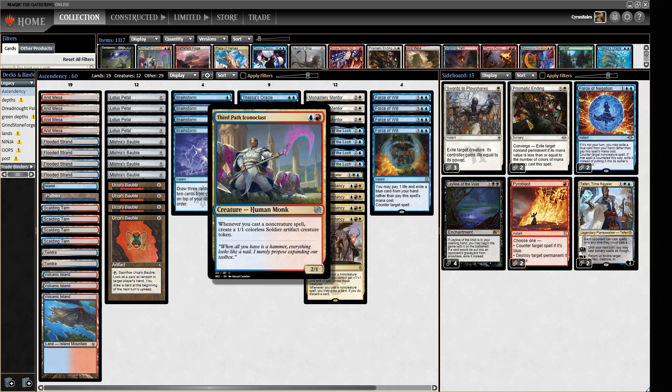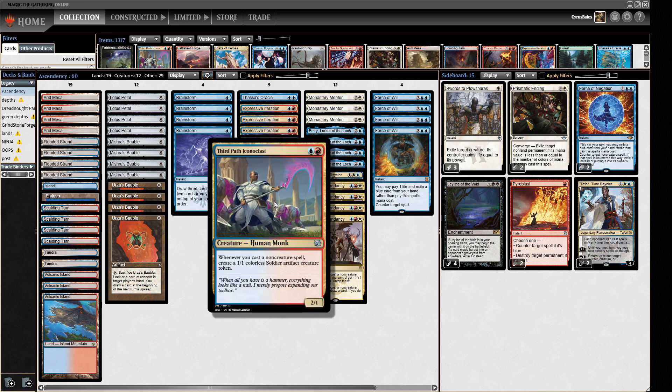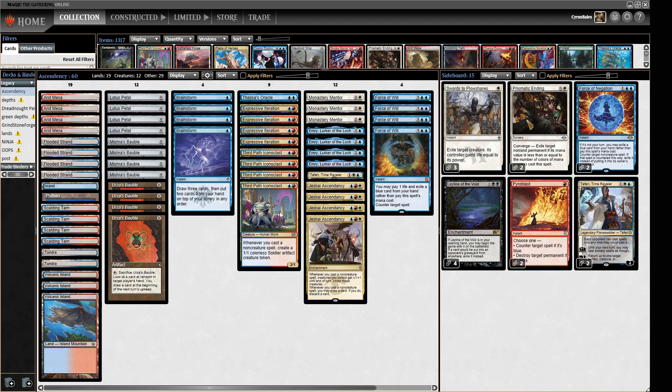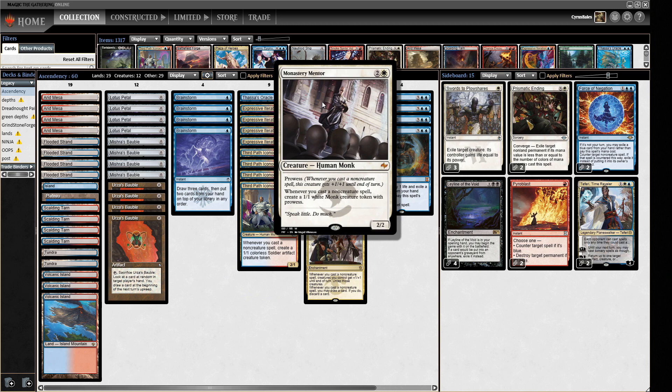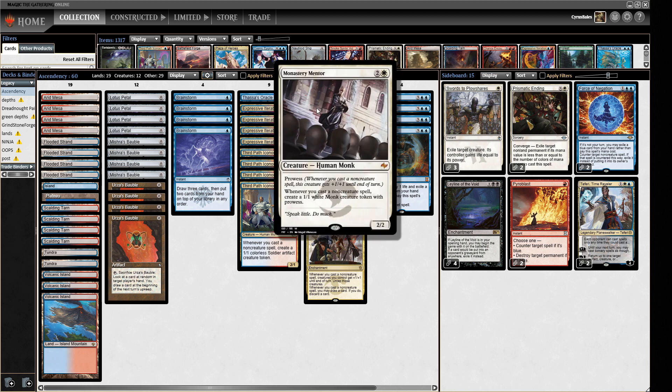However, that's not the only plan. We have Third Path Iconoclast — a two-mana 2/1 that creates a 1/1 colourless soldier artifact token whenever you cast a non-creature spell. So every time you do the loop with Jeskai Ascendancy, you make a new token, and after building up a few you can bash for massive damage. We also have Monastery Mentor, which does something similar, and since Jeskai Ascendancy effectively gives all your guys prowess, you have double prowess on all your creatures with Mentor in play.